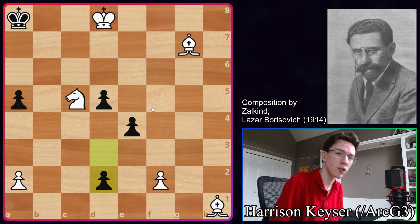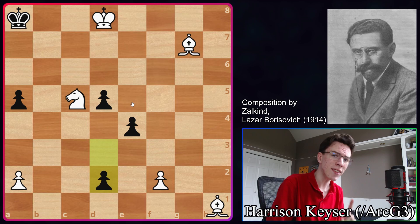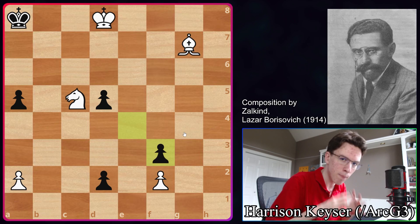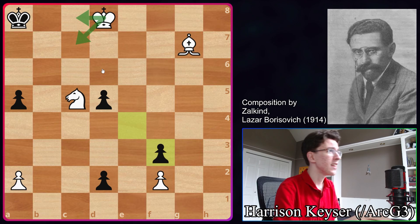When I was initially looking at this study, I did not see a fast enough way to put black in a mating net before their queen could wreck havoc on white's pieces. But you have to see the exact way to get black into checkmate, starting with Bishop F3. This is a very important move — we're covering the D1 square, so black must take this. Now it's important to keep the King in a mating net, keep the King in a box. If the King gets out, we're totally screwed because we can't stop this pawn. The question is do we play King C7 or King C8?